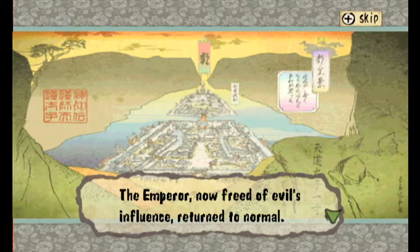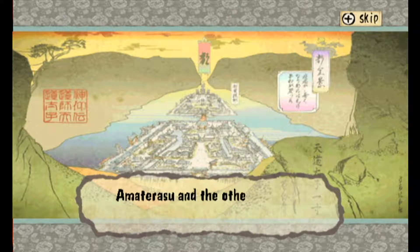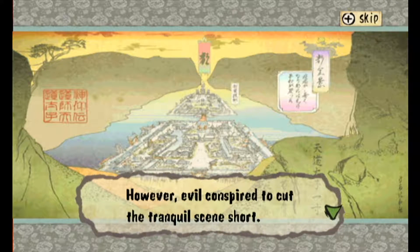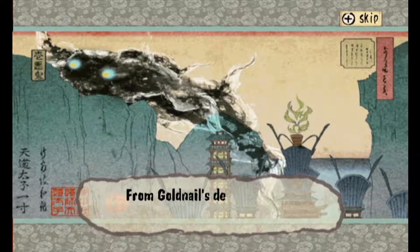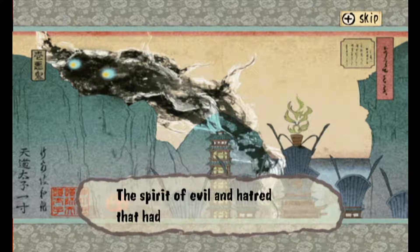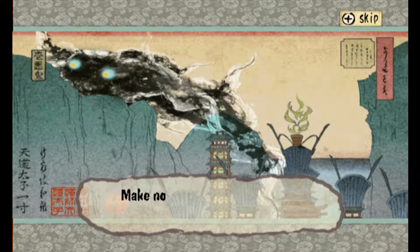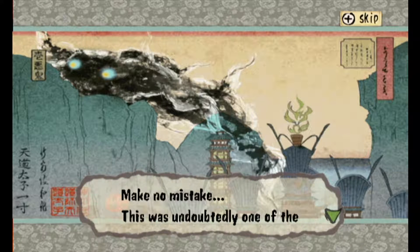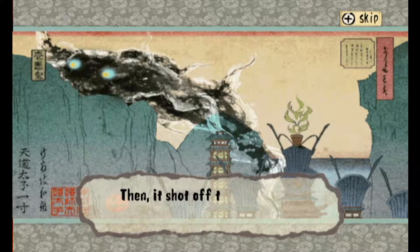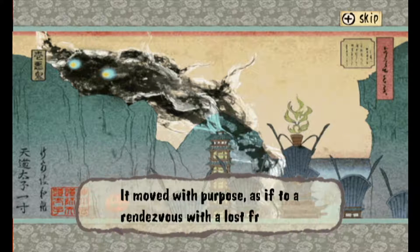They're just words I don't use every day. The emperor, now freed of the evil's influence, returned to normal. Amaterasu and the others had earned a brief moment of respite. However, evil conspired to cut the tranquil scene short. Golden Nail's defeated form rose — the spirit of evil and hatred that had resided within the sword, black as midnight and deep as a sea, rose slowly skyward. Then it shot off toward the distant sea and over the horizon, moving with purpose, as if to rendezvous with a lost friend.